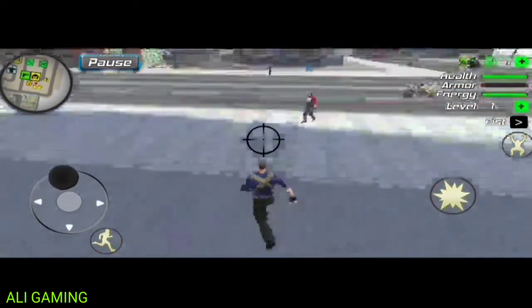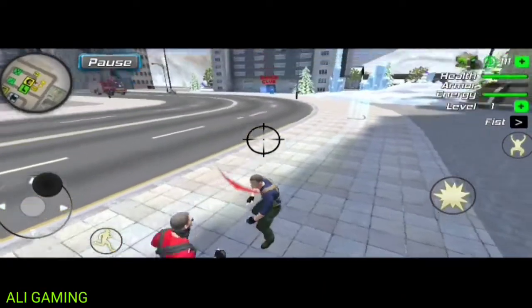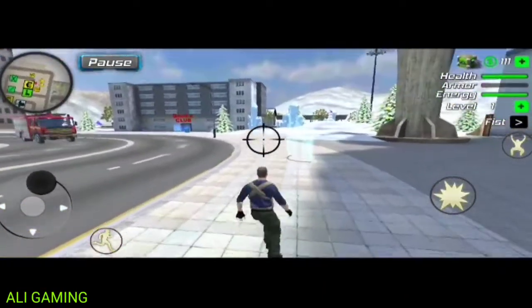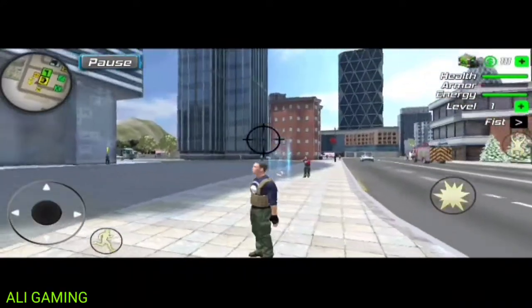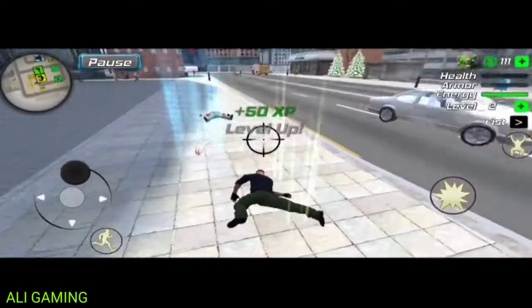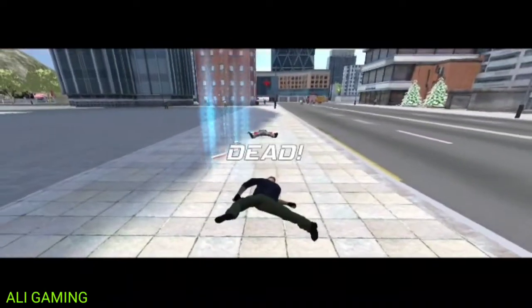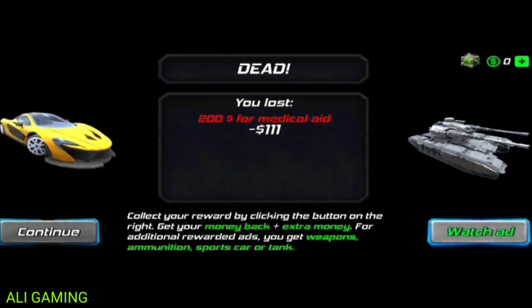So we are going to get a jetter. We are going to get a tank in the tank, so we are going to get a tank out here. We are going to get a tank. So this tank is going to drop off and this tank is going to take a tank.